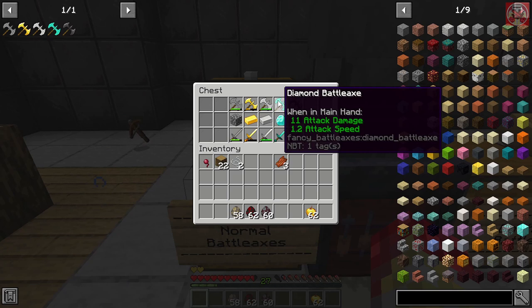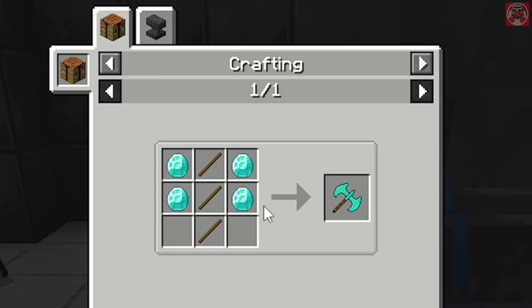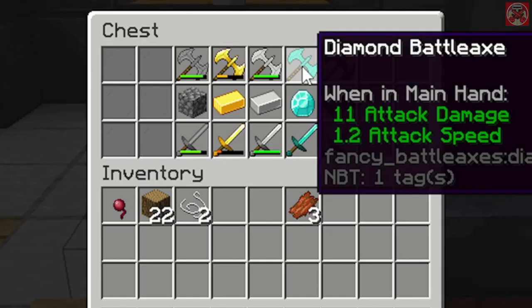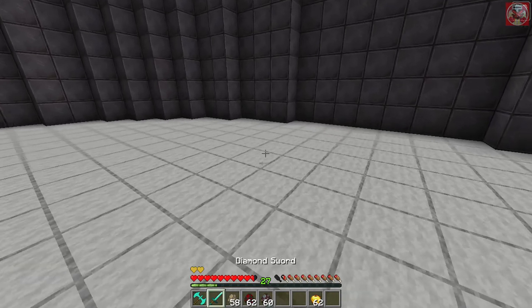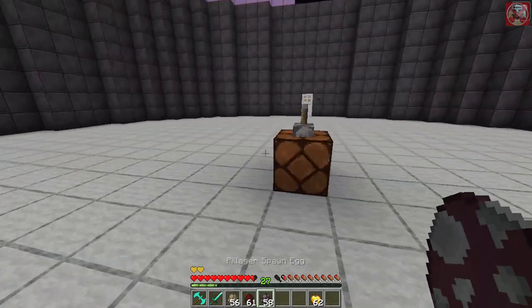Now we're moving on to the second strongest — the diamond battle axe. Same recipe: four diamonds on the sides with three sticks in the middle. The diamond battle axe has 11 attack damage and 1.2 attack speed. The diamond sword, for comparison, is 7 attack damage with 1.6 attack speed. Let's spawn some husks, a spider, and a couple of pillagers to test it.